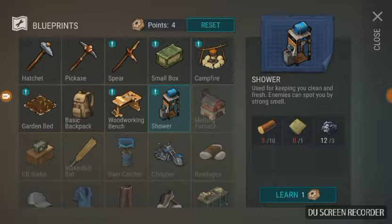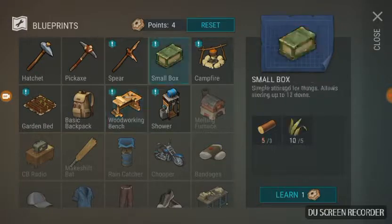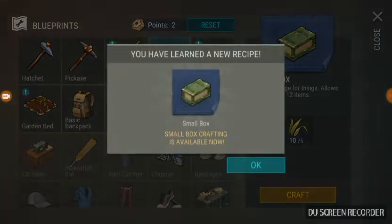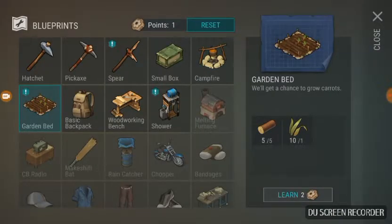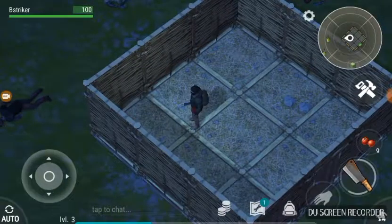You only need to take a shower after being touched by toxic zombies — you'll find out what those are later. I'm gonna make a small box for some storage, maybe a woodworking bench, and a campfire so I can cook food. I can't make the garden bed just yet, and I don't really need the shower, so I'm gonna save those points for now.